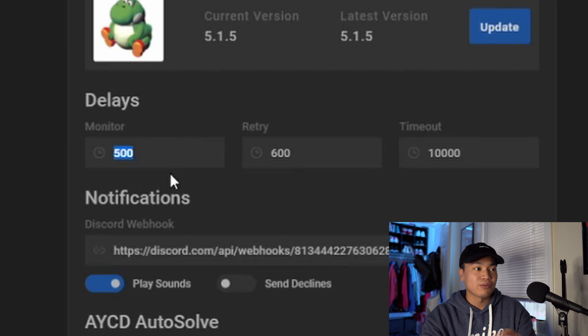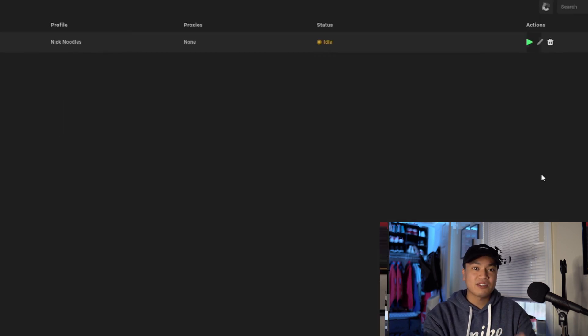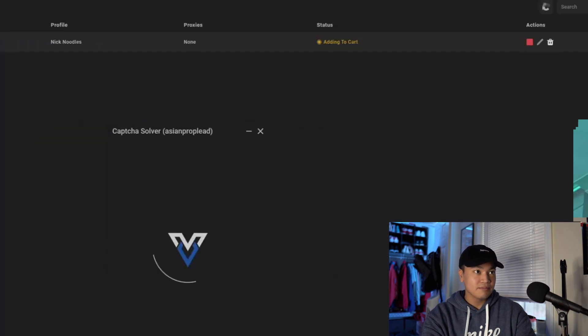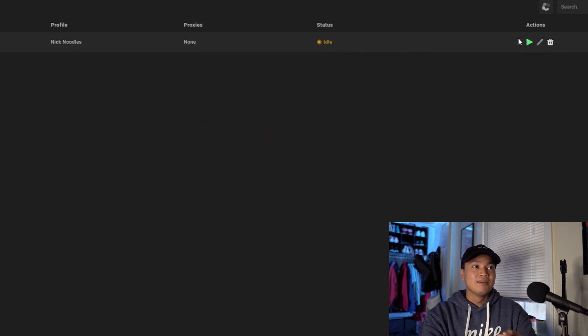For monitor delay I usually run 500ms, but the Velox Discord says you can run as low as 300. Be careful though — don't run it at 300 or 500 for 10 minutes straight or you risk getting banned. I'll probably do 500. I recommend starting tasks about 30 seconds before the release — just hit start and you'll see it say 'initializing ticket,' which is Supreme's anti-bot protection, then 'waiting for product.'